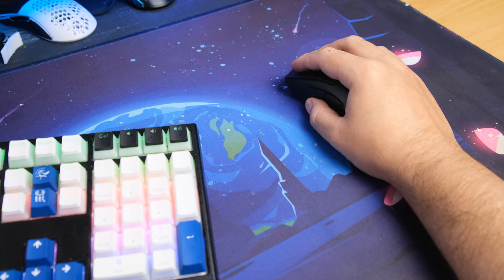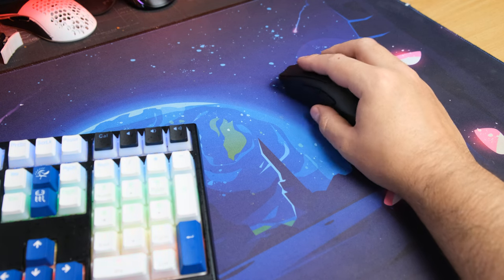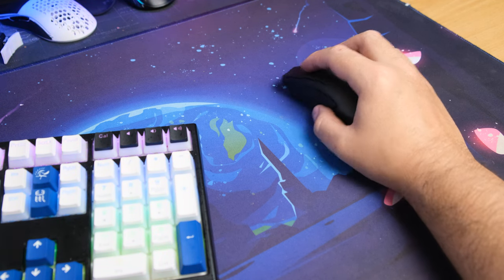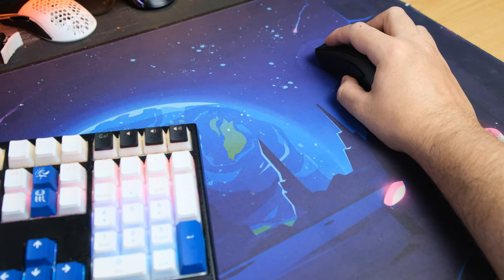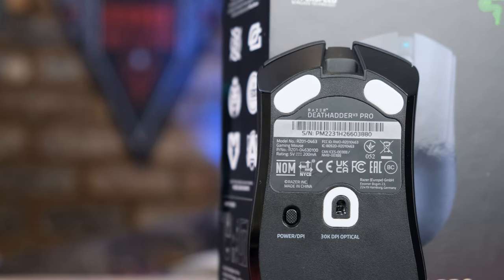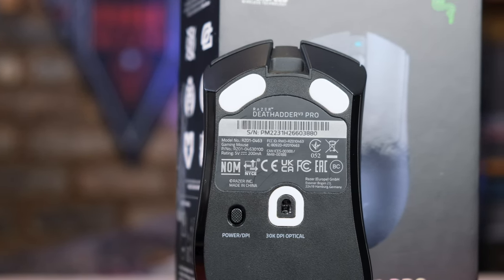For casual web browsing and general use, the mouse molded to my hand comfortably. But when the time came to pop some heads in Apex, switching to a more claw-oriented grip to dial in those headshots happened reflexively, and the raised arch never got in the way of any clutch flip shots or quick aim adjustments — adjustments that wouldn't be nearly as accurate or snappy without the bonkers sensor Razer stuffed into this thing.